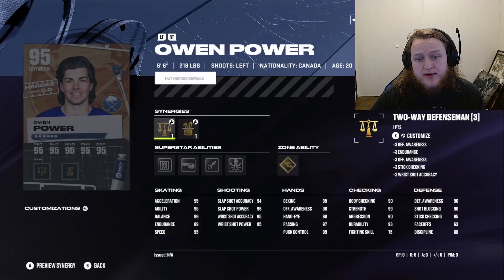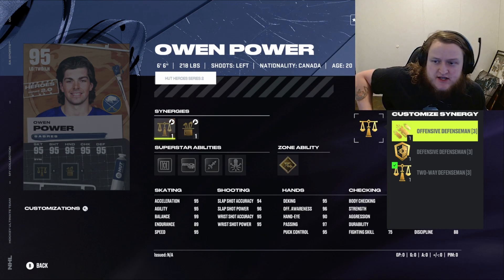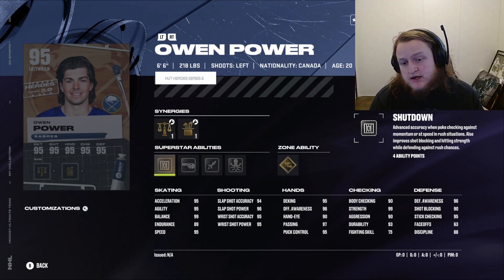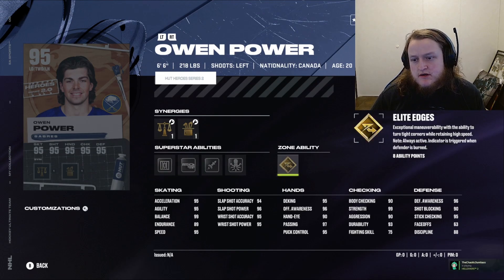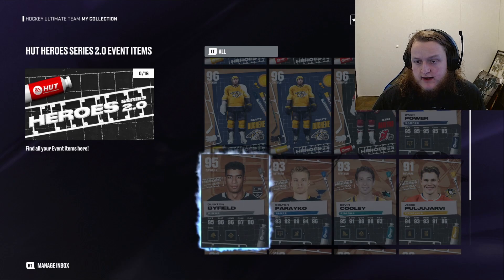We got a 95 Owen Power with Elite Edges, Quick Pick, Shutdown, Heat Seeker, and Tape to Tape. He's got Defensive, Checking, Playmaking, and Agile Dangler boosts, along with Two-Way, Defensive, and Offensive Defenseman synergies. His acceleration and agility are at 95, 99 balance, 95 speed. His shot is in the mid-90s, 97 passing, 95 puck control, 96 offensive awareness, 99 strength, and 96 defensive awareness. Quick Pick and Shutdown come to 6 ability points, and 8 for Elite Edges — get those two and you've got a great defenseman.